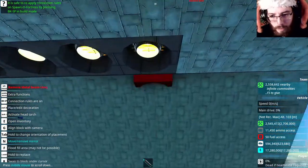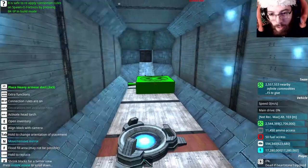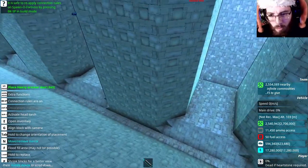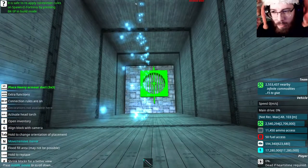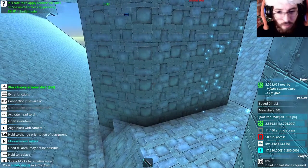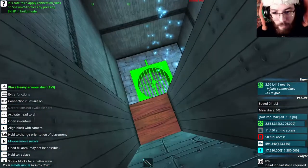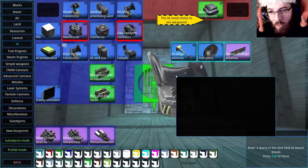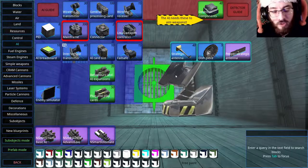Okay, before I continue with the thruster placement I'm going to put in an AI system and see if we can get this thing to fly properly. I think I'm going to place it in one of the more central tubes here - this one has four layers of armor above the bottom section, and it's protected on all sides, left and right from the slope sections, and top and bottom with four layers of armor. I think this will be one of the better places to install the AI system. Then I'll be adding more thrusters and see how well this thing flies on its first test flight.